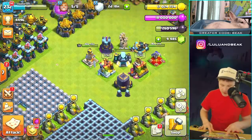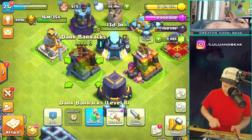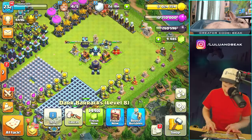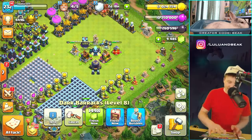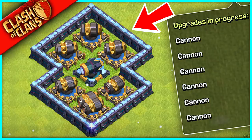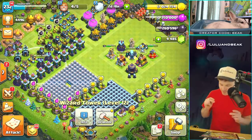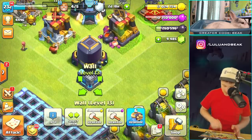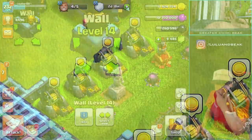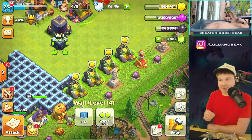Back at base — we gotta keep moving in the right direction. Boom, done. That's a bit of elixir spent. We still have a lot of gold, and the thing is I want to do the cannons and wizard towers all at once. Besides those, let's do one more wall upgrade. We had to get a picture — you guys know how it is. Boom!